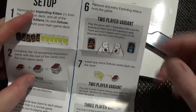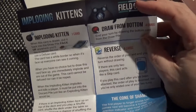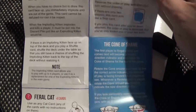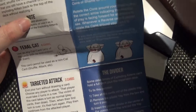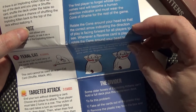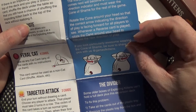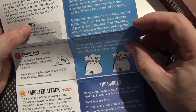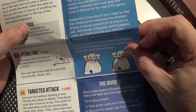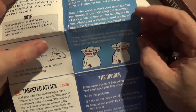And the cone of shame — the first player whose turn comes next will become the direction indicator and must wear the cone of shame for the rest of the game. Rotate the cone around your head so the correct arrow indicating the direction of play is facing forward for all players to see. Whenever a reverse card is played, rotate the cone around your head to indicate the new direction of play.